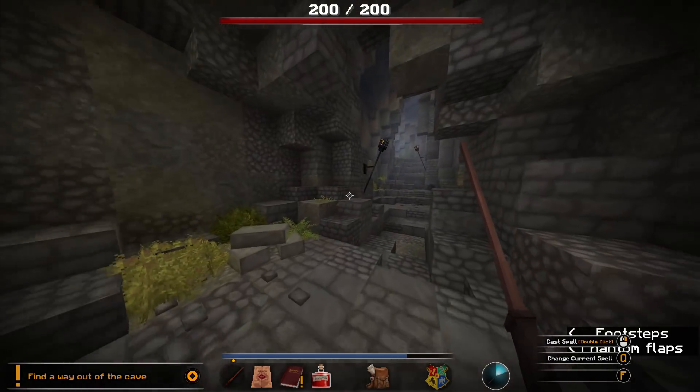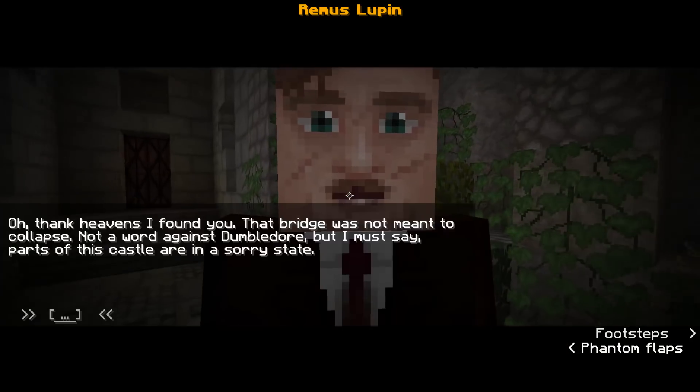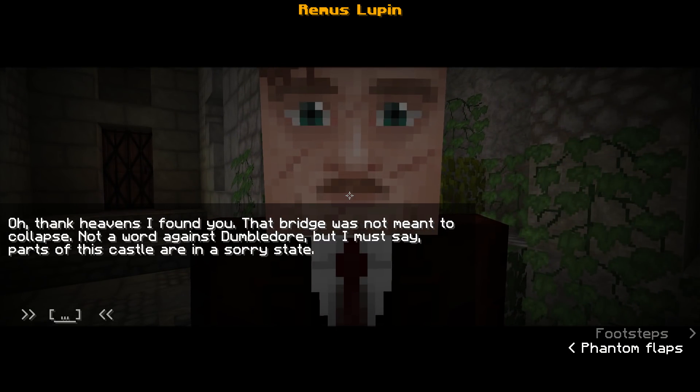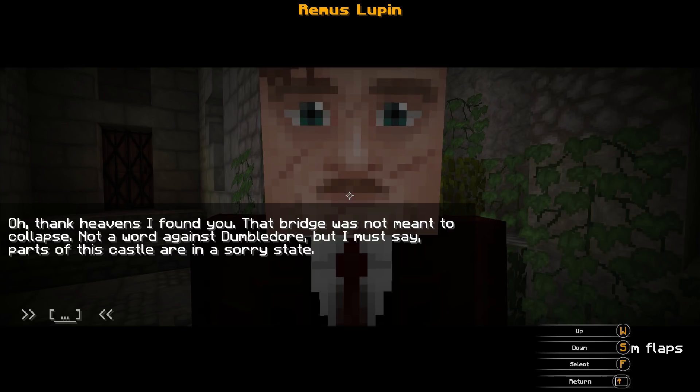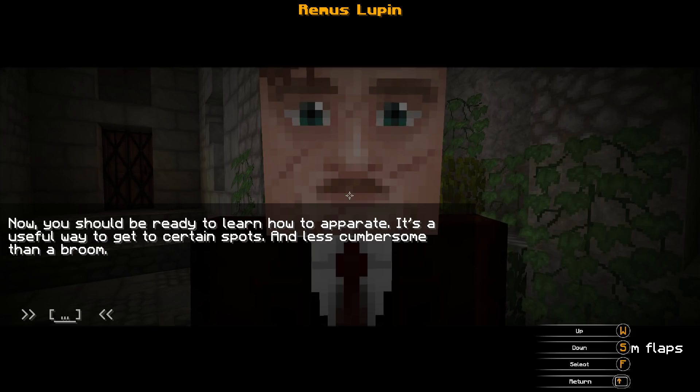Thanks heaven I found you! The bridge was not meant to be collapsed! Not a word against Dumbledore — but part of his castle is in a sorry state! You handled yourself very well! Good thing you were able to use the Patronus charm to reach me! Yes indeed, very well done! 20 points to Hababa! Thank you!